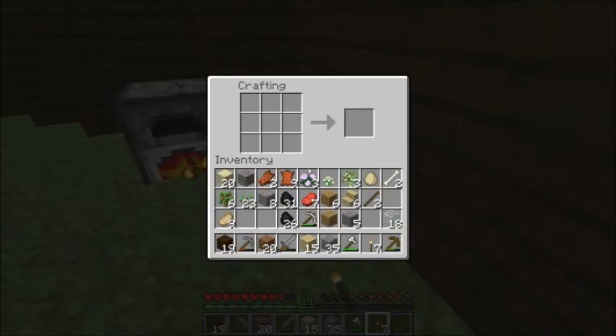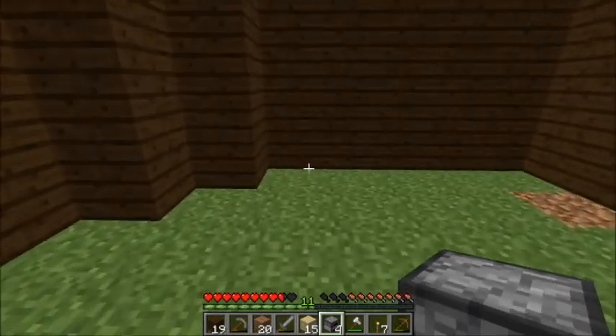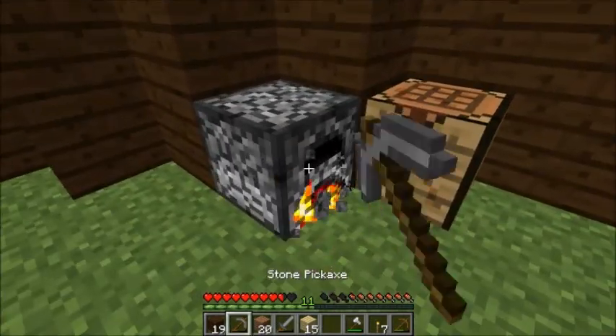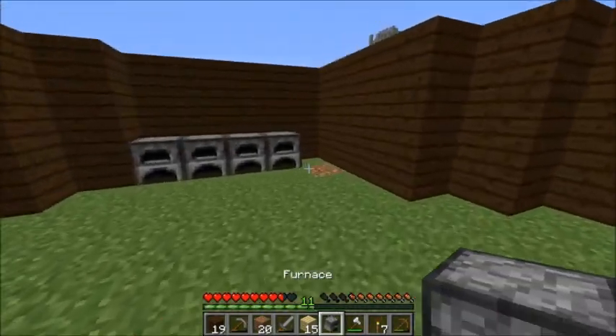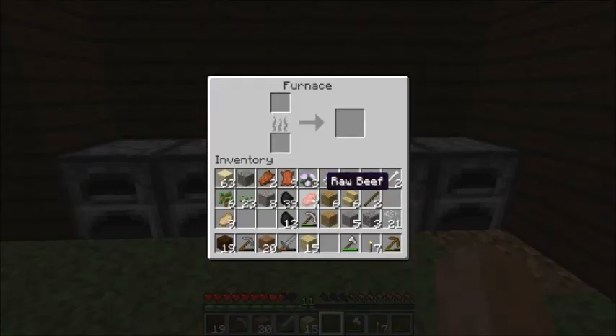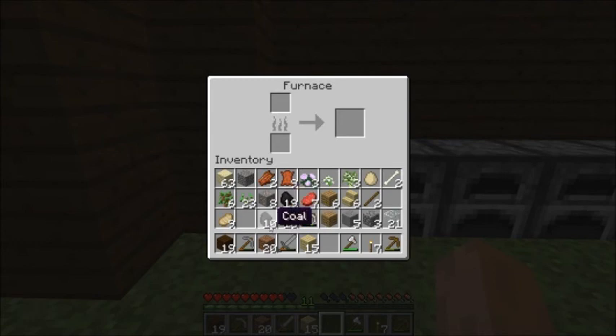We've got some glass here too. We'll make three - actually we'll make four furnaces. We're going to put the furnaces in this left corner right here, like that. Let's break up some of this coal - put seven in here, six in here - just keep putting little increments in, and that'll make this process go a lot quicker.